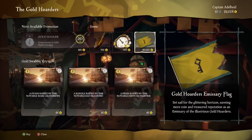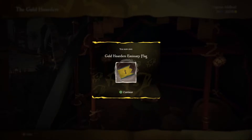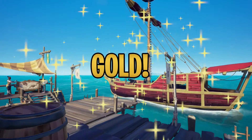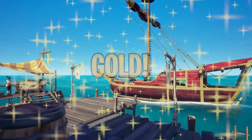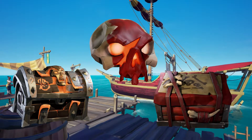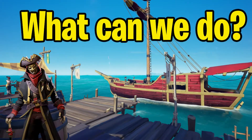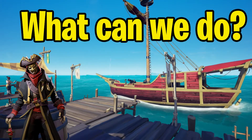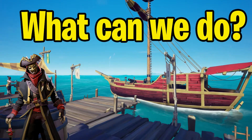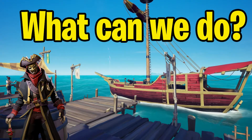So the first thing is to understand what these Reapers want and why they're after you. The main thing is they want your emissary flag, because when they trade that in they get a lot more gold than they would for a chest. Secondly, they want your loot because at the end of the day they need to make profit themselves — the best way to do that is to take it from you. Killing you is just a bonus; they don't really gain much from it and don't get any money.